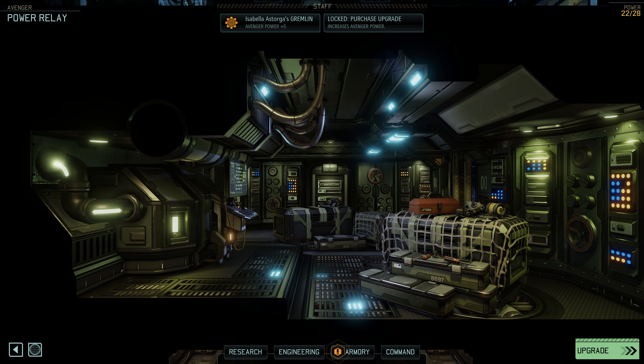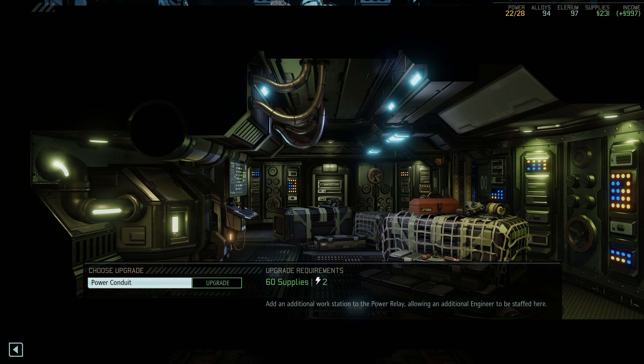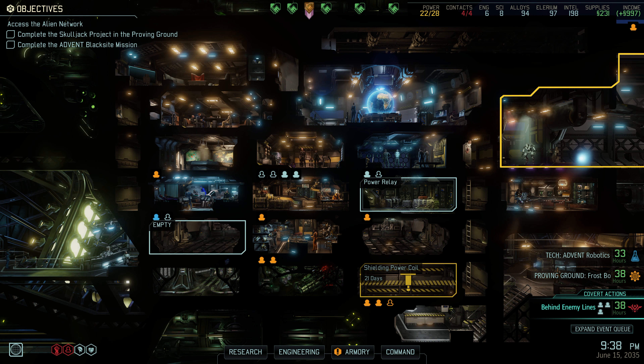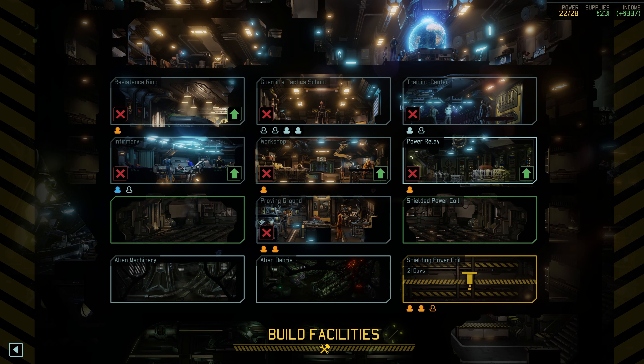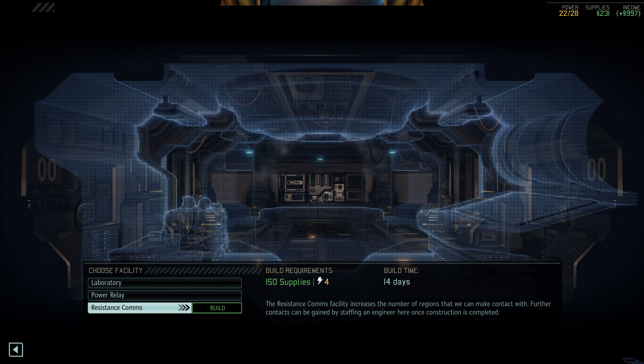We have a smash and grab ahead of us, but before we get out there, I want to take a look. We just got notice at the end of the last episode that we finished clearing a room, so I want to get at least one of those engineers down here clearing for me on the power coil. Let's see what time frame that brings that to — 21 days. I'm going to live with that.